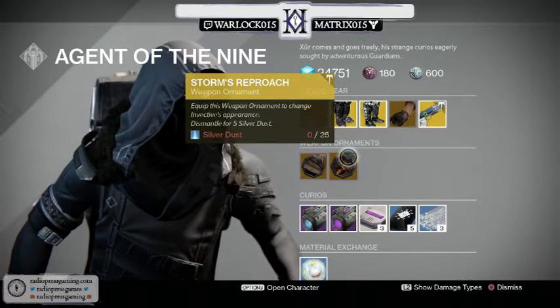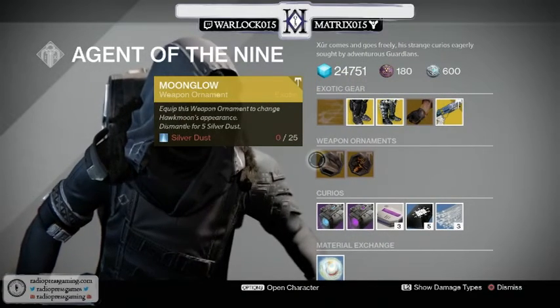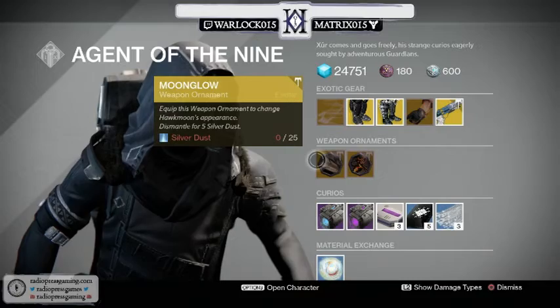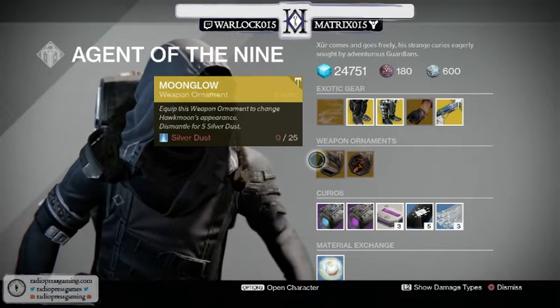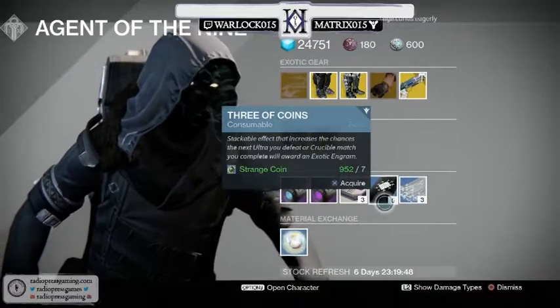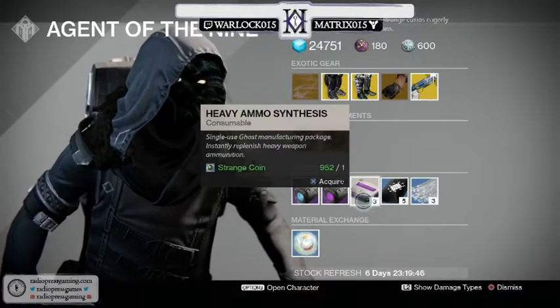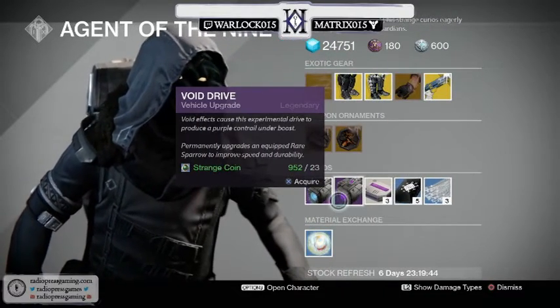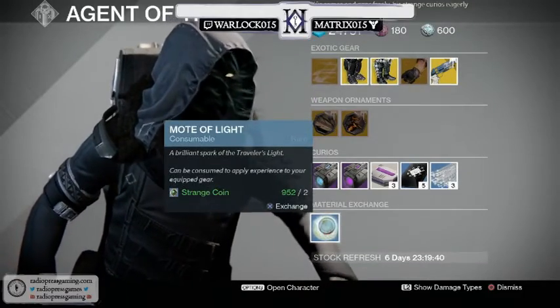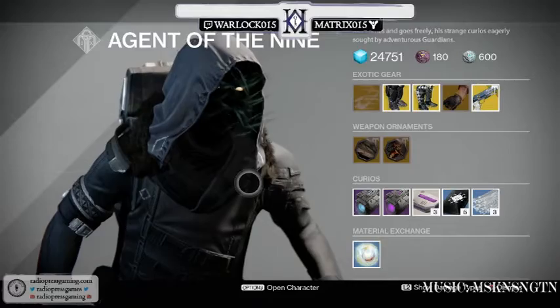For ornaments we have the Invective — oh yay — and the Moonglow, which is for the Hawkmoon. If I had 25 silver dust I would be buying that. And of course you've got your glass needles, three of coins, heavy ammo synths, purple goo for your sparrow, baby blue goo for your sparrow, and motes of light.